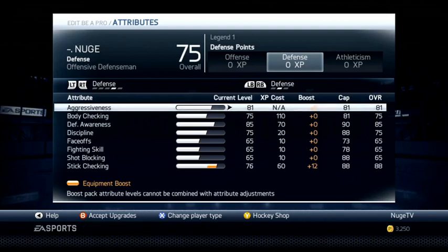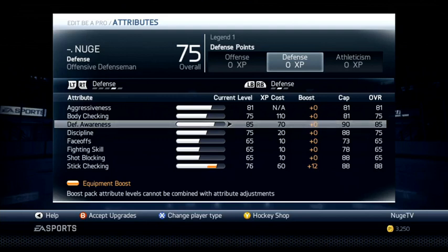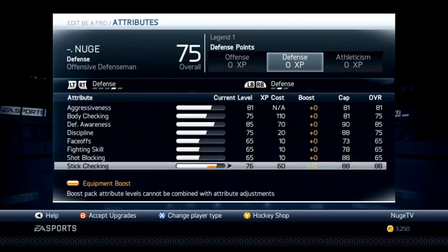Moving on to D-awareness: I've got 85 D-aware, which I think is a decent level. You'd think you want to max that out eventually, but at Legend 1 you don't have many points to work with, and I think with hand-eye and D-aware combined you pick off more passes. I don't think that extra 5 D-aware will help me too much, so I'm leaving it where it is for now. Then stick check at 88 with a plus-12 on it — when you're playing defense you've got to be able to poke check and stick lift, so it's really important.